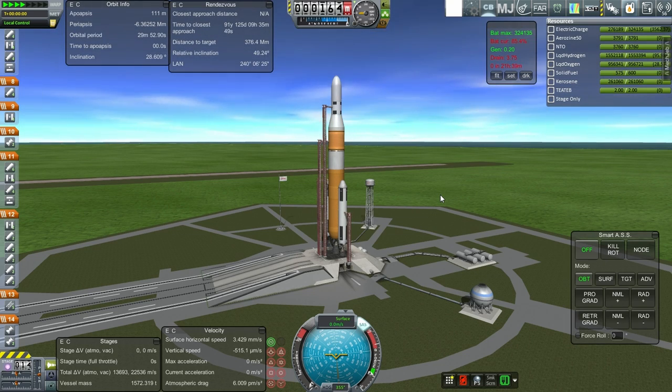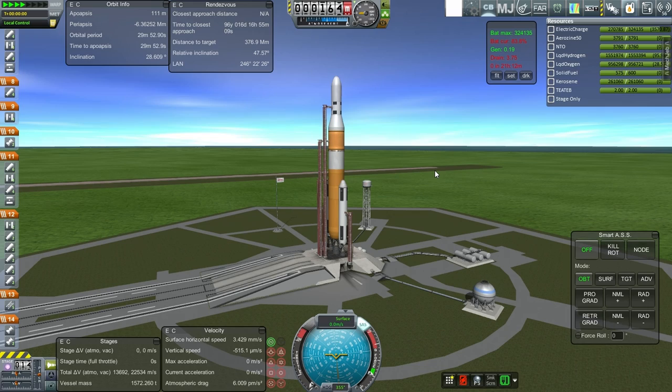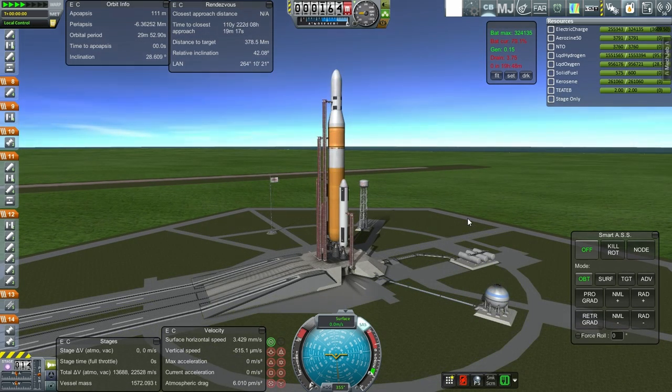The probe's only instruments are a temperature scan and a radiation experiment. We're traveling light here to maximize our delta-V. If it turns out we need a lot more delta-V, I'll have to try and get a larger rocket.